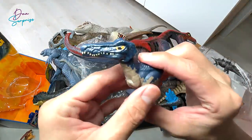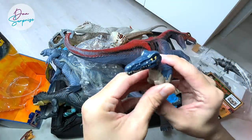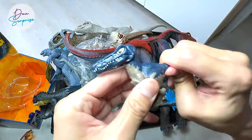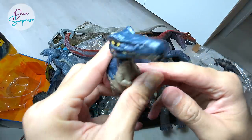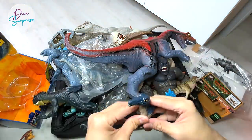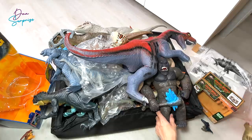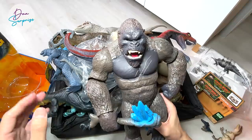Next let's take a look at this Baryonyx - check this out guys, it looks pretty cool. To operate it, you just need to rotate the tail and you can see the head is actually moving. So this is a Baryonyx, the heavy claw. I'm just going to place it right over here.